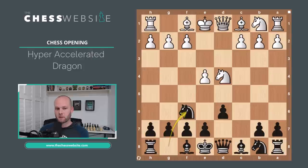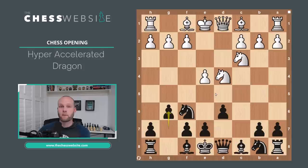Then we see D4, there's an exchange in the center of the board, Knight to F6, and then after Knight to C3, we play G6 — this is the dragon. One reason that players will not opt to play the dragon is because this is a very aggressive line, one of the sharpest variations in all the Sicilian, which is already a very sharp defense from Black.